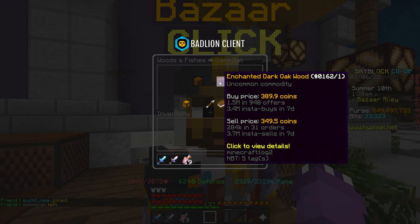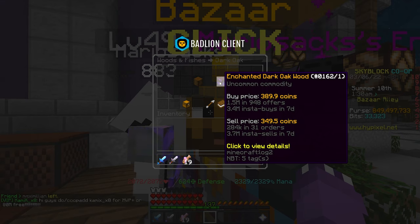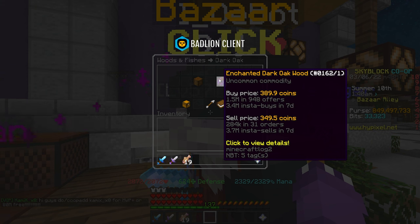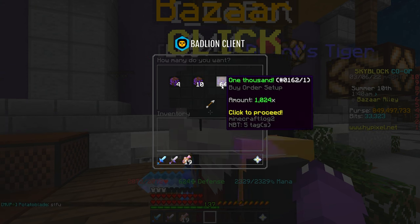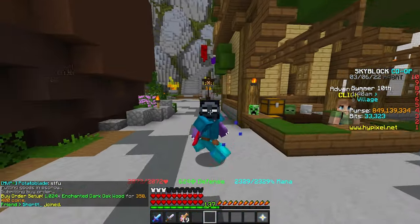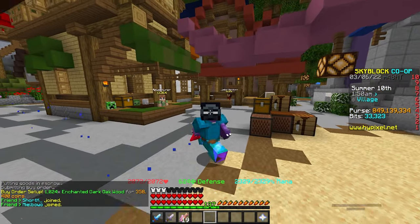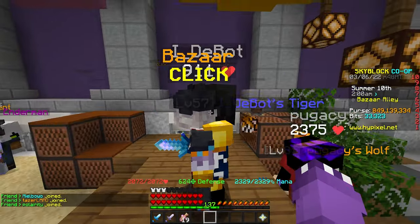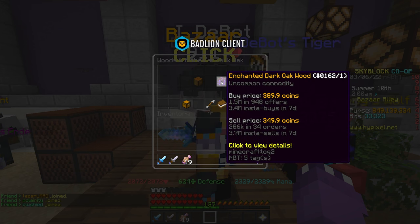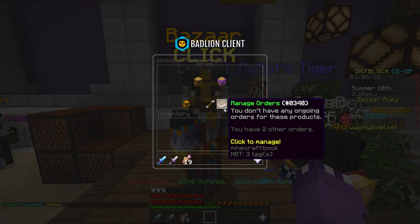We're going to look at enchanted dark oak wood. It's about a 40 coin margin — roughly 12 to 13%. The volume on enchanted woods is absolutely ridiculous: 3.4 million insta-buys and 3.7 million insta-sells in the last seven days. I'm setting up a buy order for 1,000 of these at 358,000 coins, and we'll be looking to make about 50,000 coins of profit — really simple and easy.